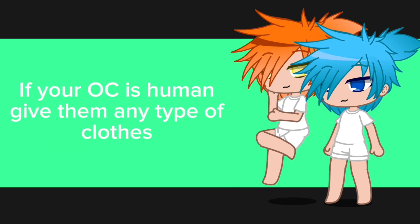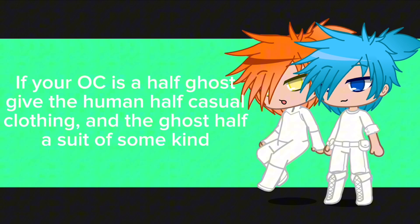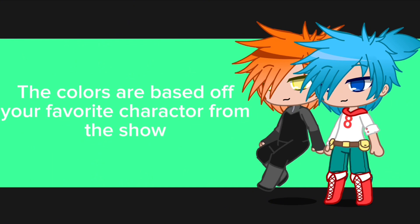If your OC is human, give them any type of clothes. If your OC is a ghost, give them haunting or torn clothes. If your OC is a half ghost, give the human half casual clothing, and the ghost half a suit of some kind. The colors are based off your favorite character from the show.